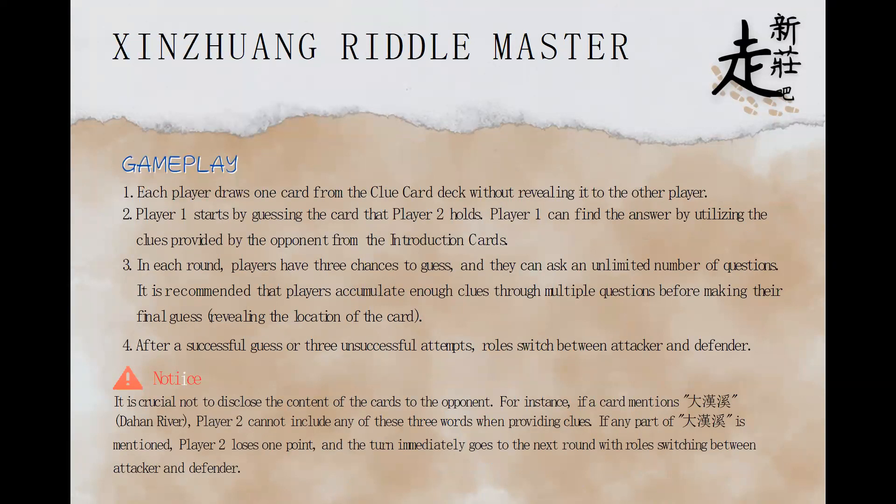There are four steps for this game. Each player draws one card from the clue card deck without revealing it to the other player. Player 1 starts by guessing the card that Player 2 holds. Player 1 can find the answer by utilizing the clues provided by the opponent from the introduction cards. In each round, players have three chances to guess, and they can ask an unlimited number of questions. It is recommended that players accumulate enough clues through multiple questions before making their final guess.